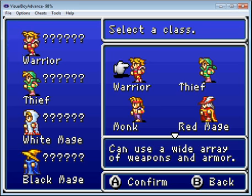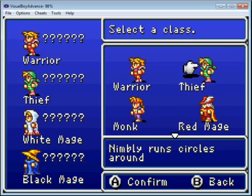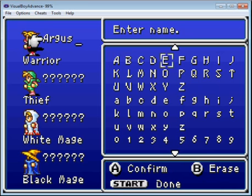Last time I played through, I played with the Warrior, the Red Mage, the White Mage, and the Black Mage. So I'm going to be playing through as the Thief this time, because I've heard the Thief's a lot more fun. To name your characters, if you just want auto-names, you can push the Select button and it gives auto-names, but I don't really like the auto-names, so I'm going to give them some custom names.